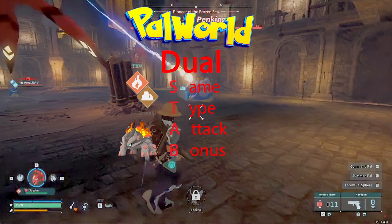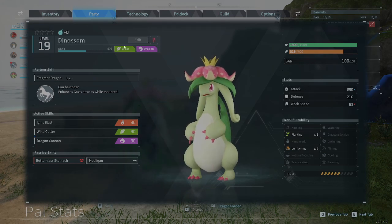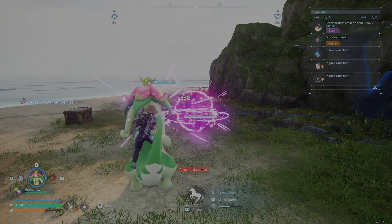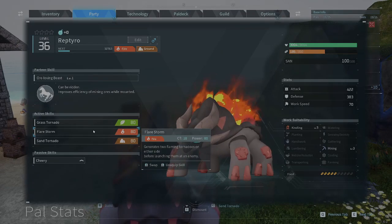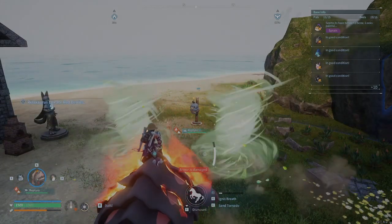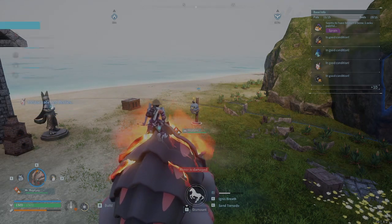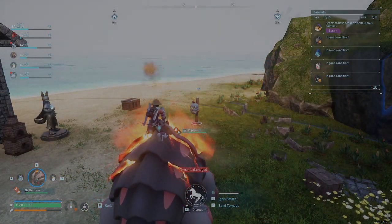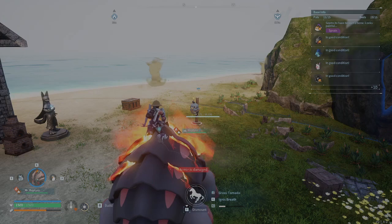Dual same type attack bonus. Here we have a grass dragon type pal with three similar power moves. Let's see which one does the most. So you can see it's grass, then dragon, then fire. Let's try that again with a fire ground type, this time with tornado attacks. The grass sits at around 3300, fire does around 2300, and the sand does about 1650.